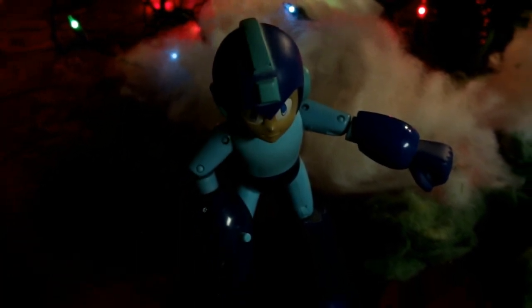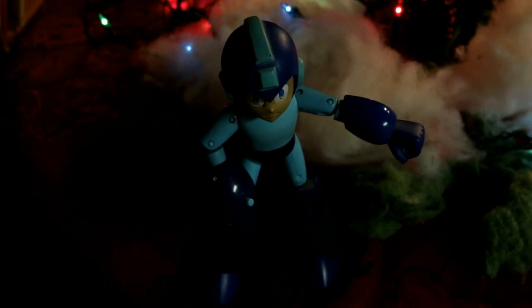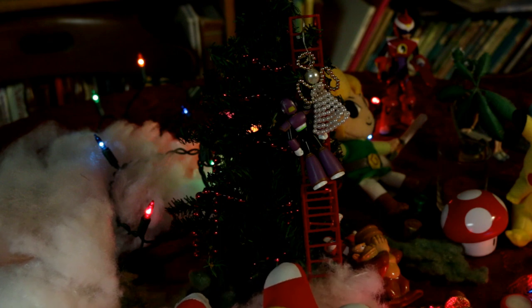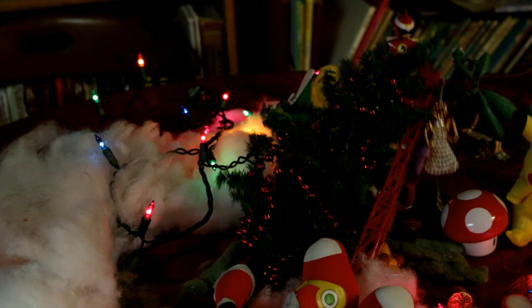His name was Mega Man, and he wanted to decorate, but he only had one hand, so it was difficult to celebrate. Vile went up the ladder to hang the angel on high, but clumsy Zero bumped the ladder — what a silly guy!